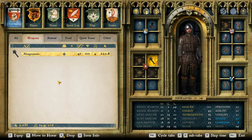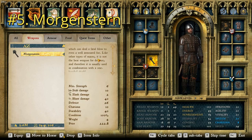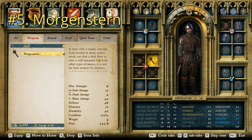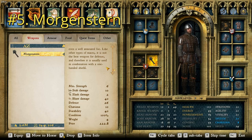Starting us off at number five, we have the Morgenstern, which I'm pretty sure is just German or Czech or something for Morningstar, because that's what it sounds like. This one has a damage of 40, so not too terrible, and a price point of 222.8, so still relatively high. I think it has an interesting look — it appears to be hollow. You can see right in there it's hollow, and it's got strips of metal with spikes on them. It says: a mace with a round star-like head covered in sharp spikes, which can deal a fatal blow to even a well-armored foe. Like other types of maces, it is not the best weapon for defense and therefore it is usually used in combination with a one-handed shield. I would agree that any mace should always be used with a light one-handed shield. This one is not too terrible with a charisma of 10 and a durability of 40.